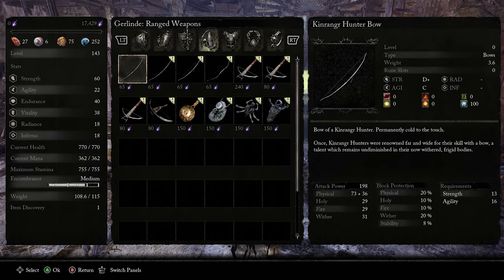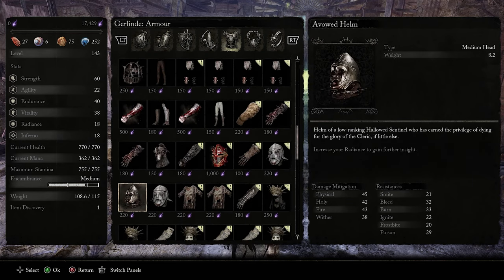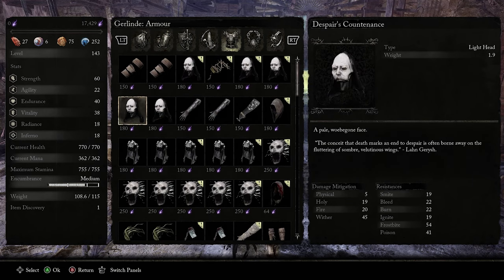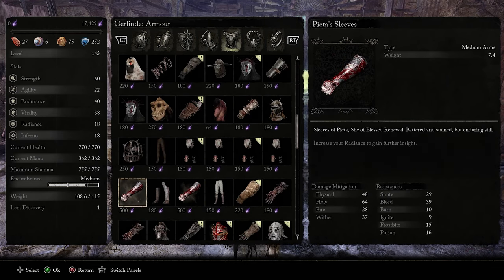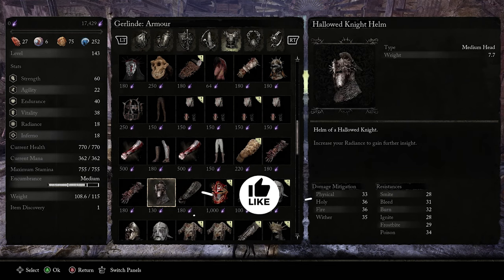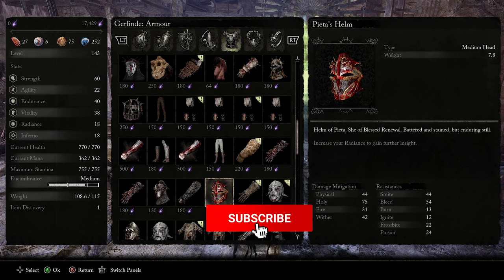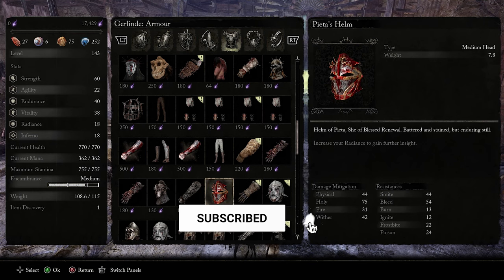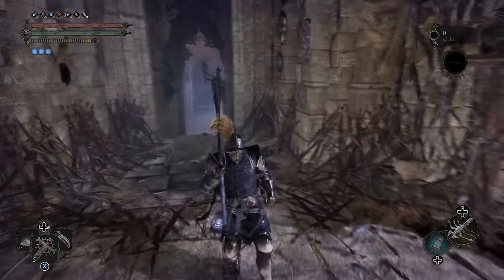If we look at my armor, I've done it twice with her sleeves. These are 500 each. You can see how much you can sell the other items for as well — and you can do this unlimited. There's the helmet too. That's how easy and fast you can do this in Lords of the Fallen.